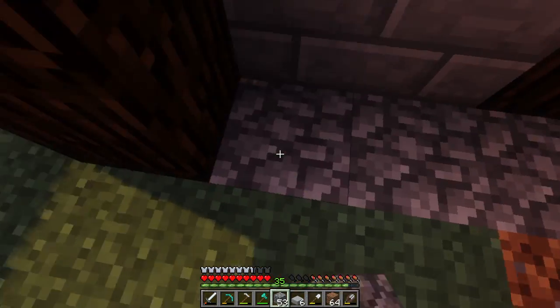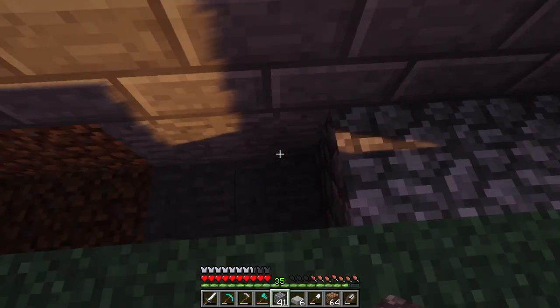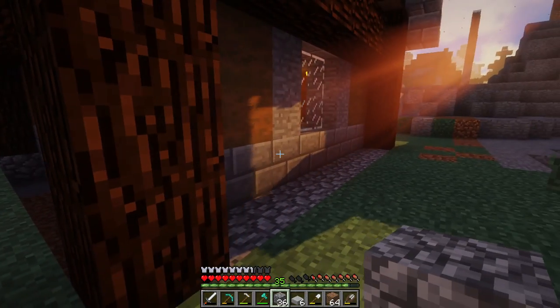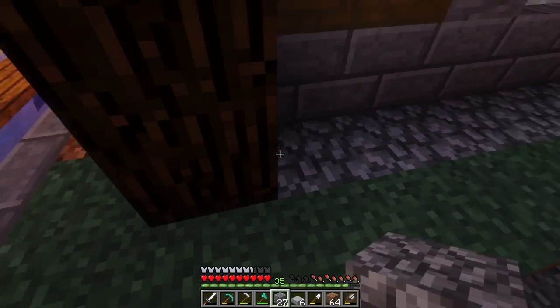Enderman - okay. Just drop down some cobblestone along the edge here, because why not. You know, that's actually not bad.